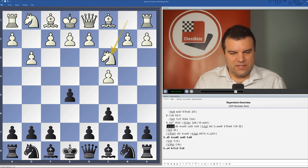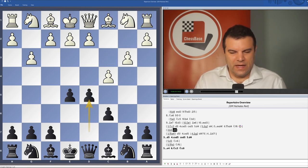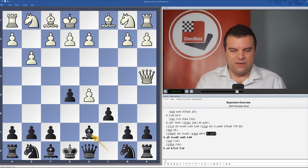There's also Nc3, which we can meet well with d5. There are some sharp lines where white tries to bring his queen out early and they tend to favour black. b3 is met by d5, and then Qa4 as well, which is again met by d5 and an interesting pawn sacrifice — cxd5, Bd7 — which seems to give black a lot of play for the pawn.